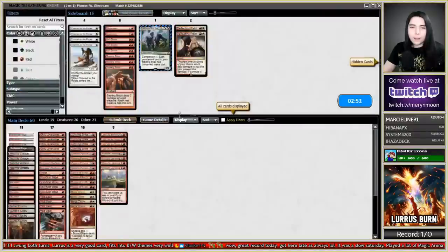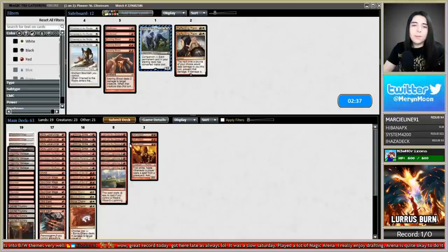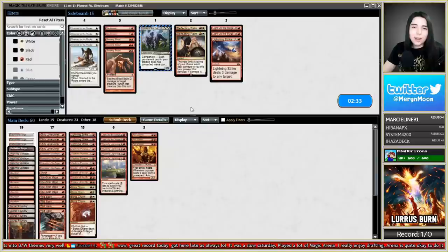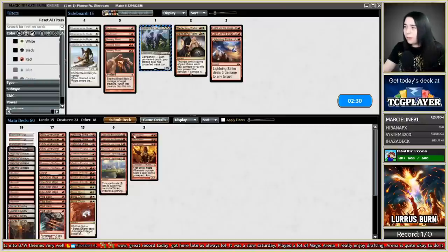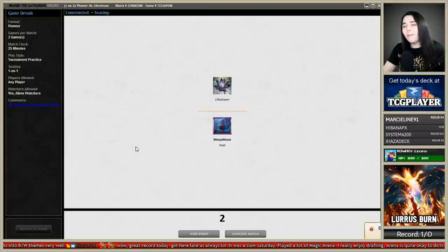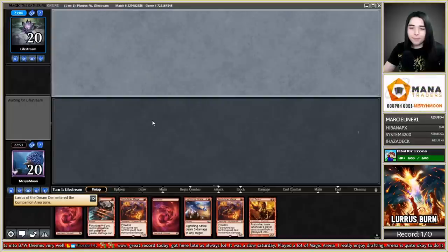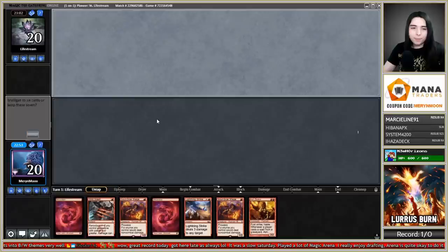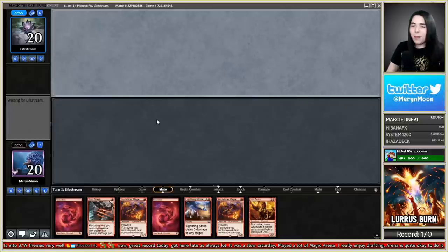Going into the sideboard — probably want Ash Zealot. Cut a couple Light Up the Stages and a Lightning Strike. Ash Zealot is going to be clutch here — this is our Lotus Field hate. Whenever somebody casts a spell from their graveyard, Ash Zealot deals two or three damage to them. It feels weird that there's no Scab-Clan Berserker in the sideboard. Got an Ash Zealot — keeping this hand. Very red mana heavy so I can't play Lurrus, but I don't think I need to this game.